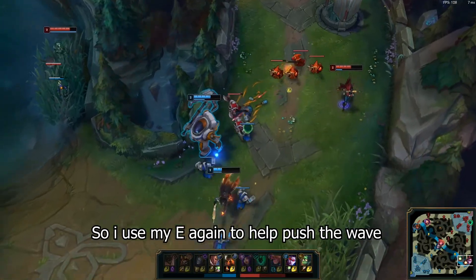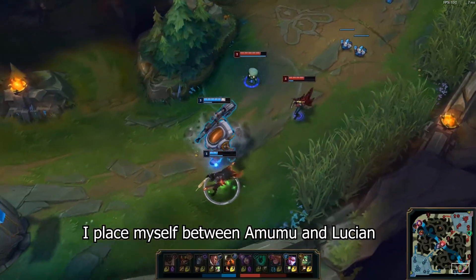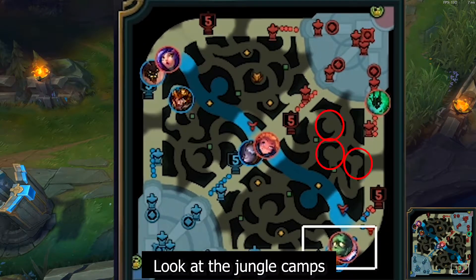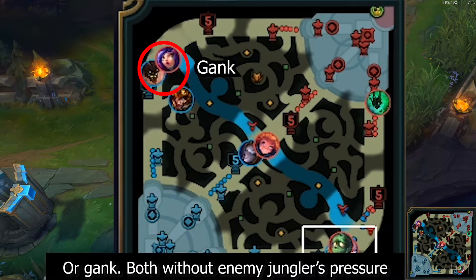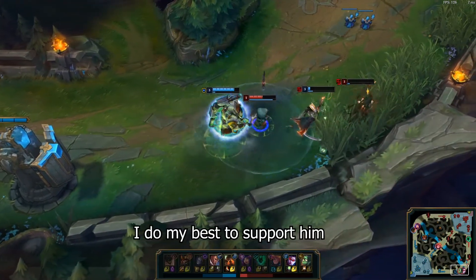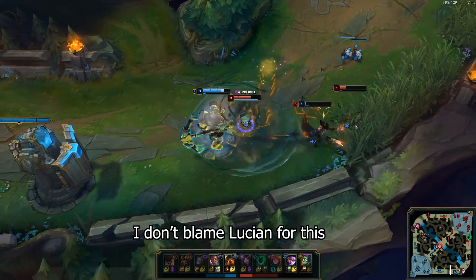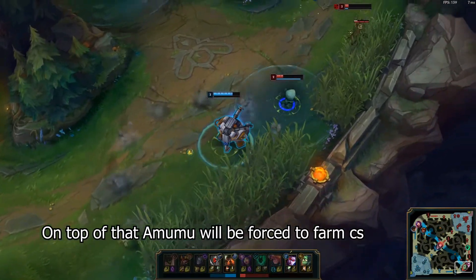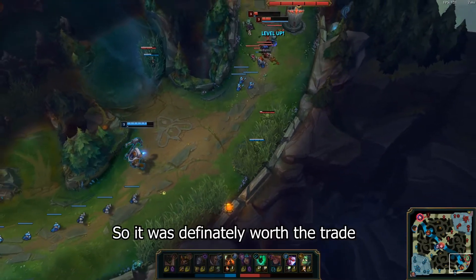You can see me use my E to help Lucian waveclear. But before we fully shove the wave in, Amumu appears. I just need to place myself between Amumu and Lucian and we should be safe — this is a complete waste of time for Amumu. Look at the jungle camps: Amumu clears three camps compared to Jarvan's four, giving our jungler the opportunity to counter jungle or gank without enemy jungle pressure. But Lucian decides to go for the counter attack. Amumu flashes into my hook resulting in Lucian's death. It would have been a guaranteed kill if I landed my skill — and Vayne would miss out on CS either way, so it was definitely worth the trade. But as this is an instant fight, you need to ping before engaging.